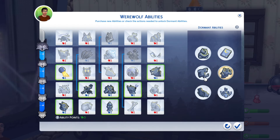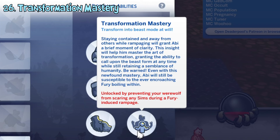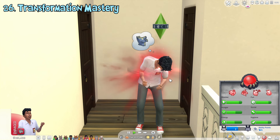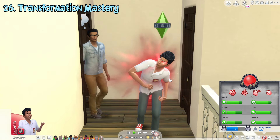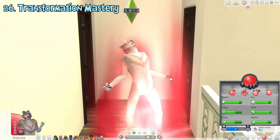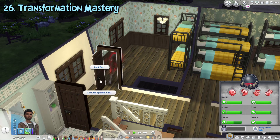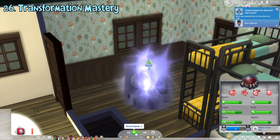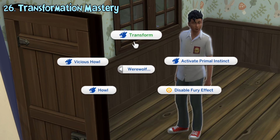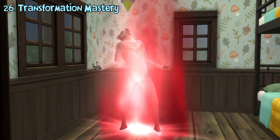Now we get to the dormant abilities. There are six types of them. The transformation mastery ability can be unlocked by not scaring any sims while entering a rampage. Usually when the fury meter reaches max, werewolves will transform into their beast form and enter a rampage temporarily. To unlock the ability while in this form, I usually just lock them up in a room until the rampage subsides. Once unlocked, they can transform into and out of their beast form at will without needing to enter a rampage.